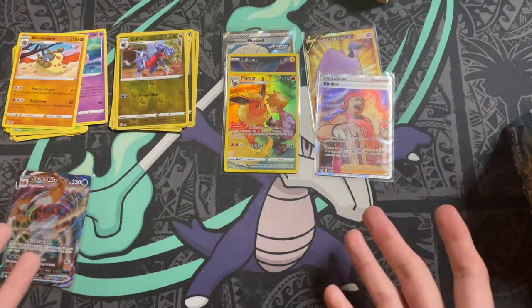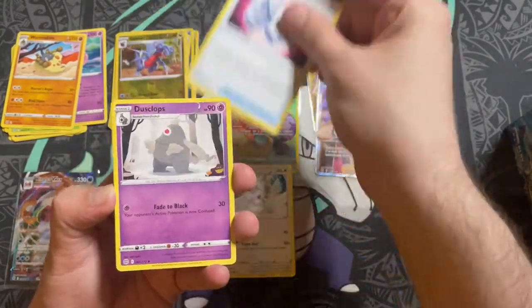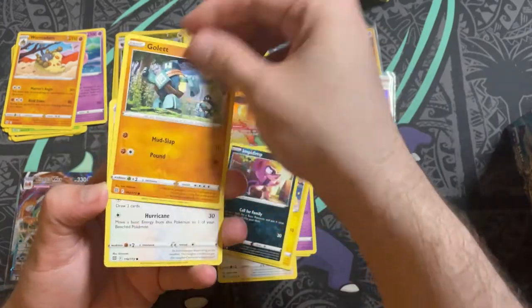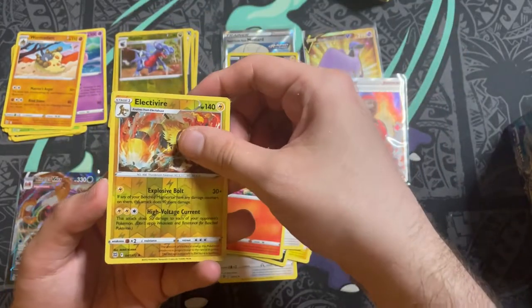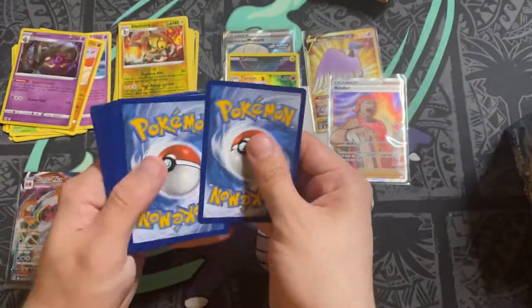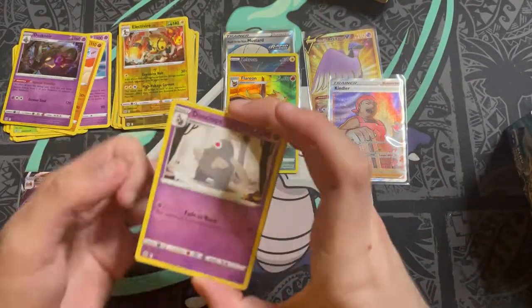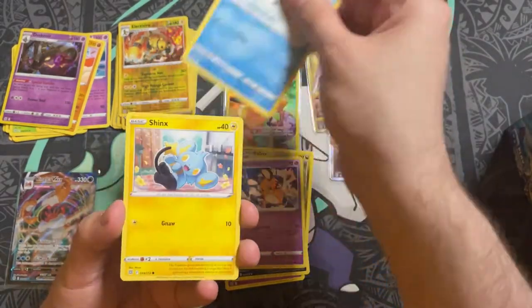We're not even halfway through and this box already feels great. Pack fifteen: I have Cinccino, Cleansing Gloves, Dusclops, Shinks, Impidimp, Golett, Castform, Chimchar, a reverse holo Electivire, and a Dusknoir non-holo.